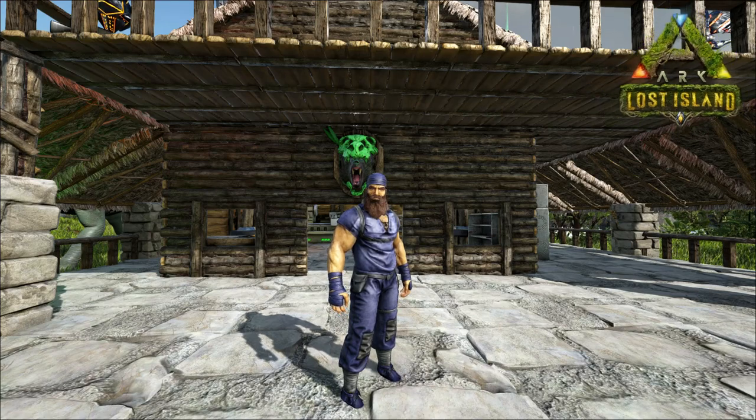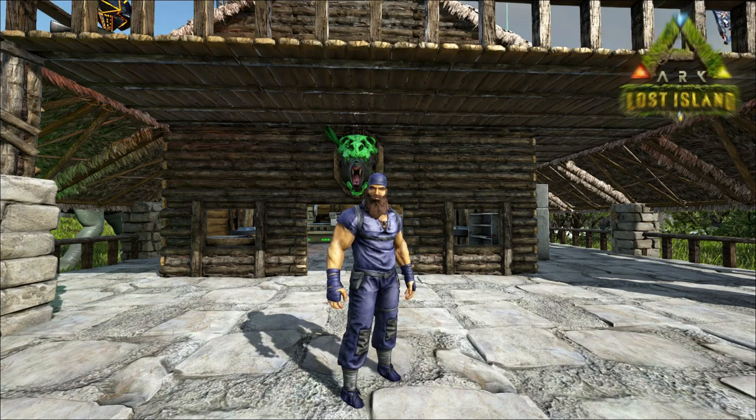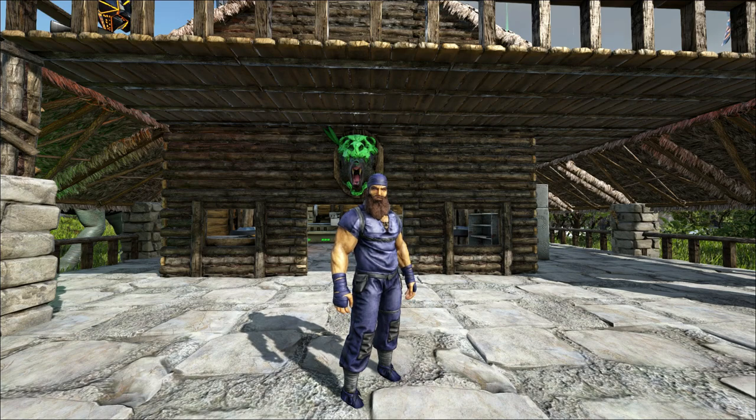Hey, how's it going, welcome back to Lost Island. In the last video we did a little bit of exploring over by the volcano and the wyvern trench. We found a very nice level 150 basilisk - he's all black with a little bit of red on him. Tried to tame him, it didn't go over too well.